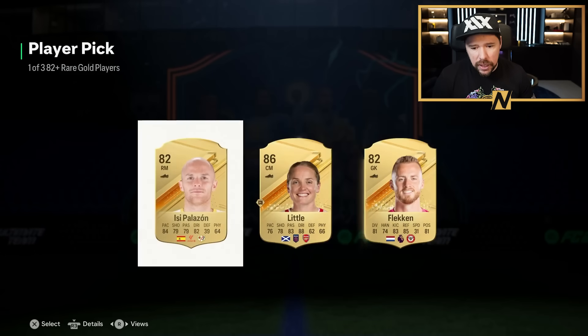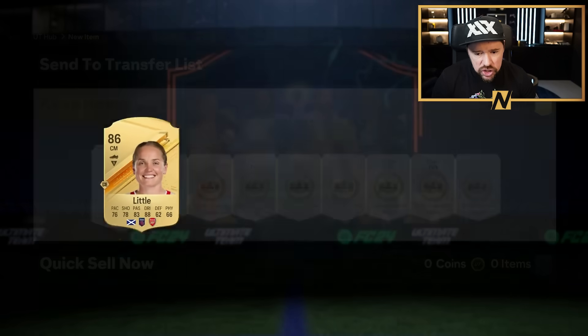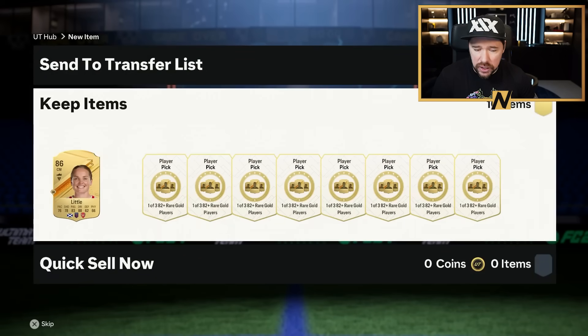So it's simple. Build as many player picks as you can with everything that is 80 rated and lower in your club — golds and commons and rares, 80 rated or lower — put them into the 82 plus player pick. You're going to get some fodder, and I'm going to show you what I think you should do with the fodder at the end of it.